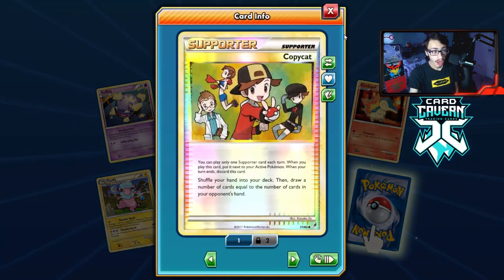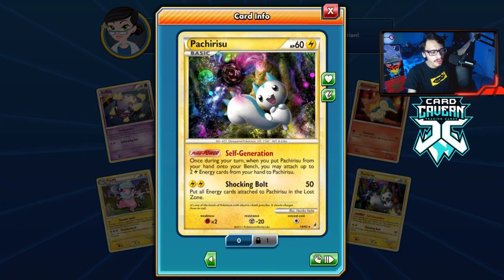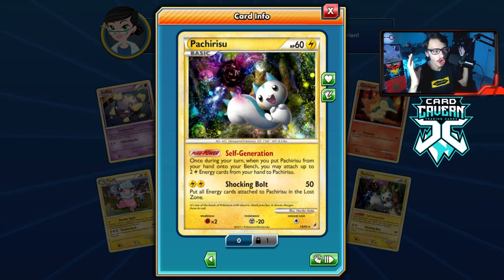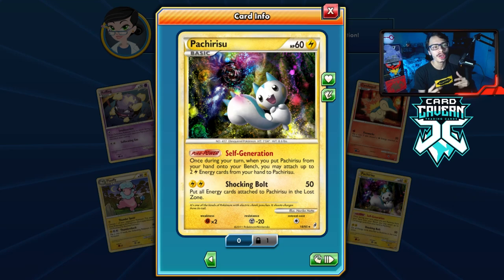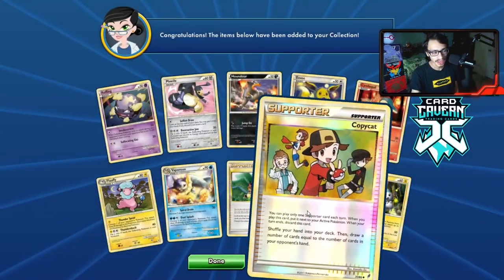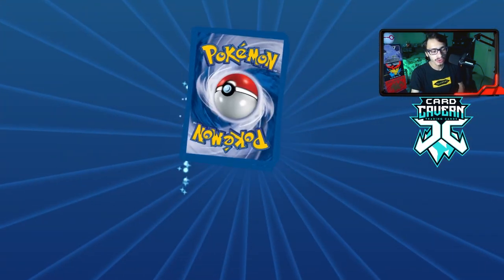Funny enough we got both Palkia and Dialga — the diamond and pearl legendary duo. A reverse hollow Copycat — that's a really good pull. We got our first Pachirisu! It has a cool ability — Self-Generation: when you play it from your hand onto your bench, you can attach up to two lightning energy from your hand to Pachirisu. Combine this with the Unleashed Shaman and you can power up a lightning Pokémon in one turn, which is insane.